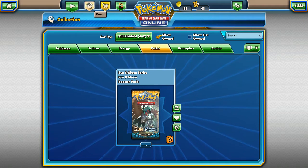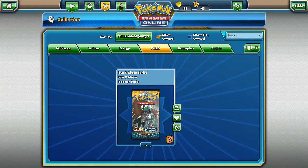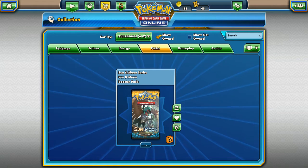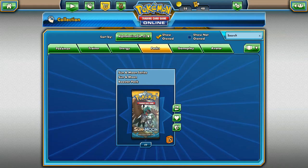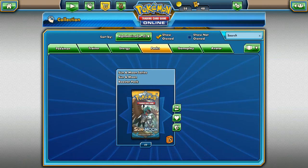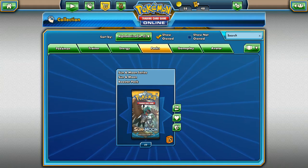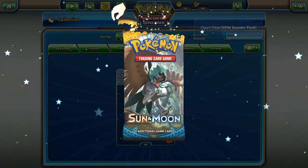Hey guys, Matt here, welcome back to my channel. Today we're doing something a little different — something I used to only do on Adampunk. We are doing some Pokemon TCG Online. I've got 49 packs here — don't ask why it's not 50, it's just 49, that's all I could get. We're going to open these up today and hopefully get some secret rare ultra balls, or good cards like Lorantis, Umbreon, or Tauros.